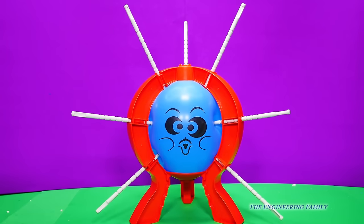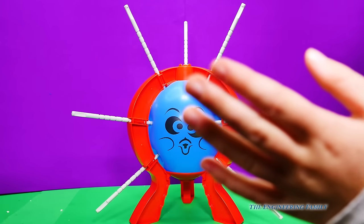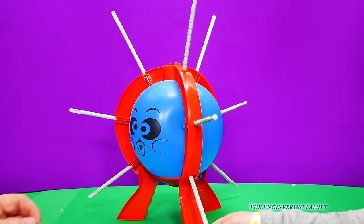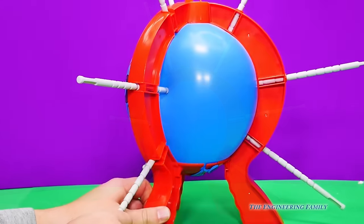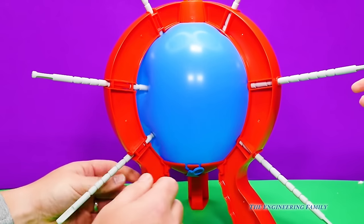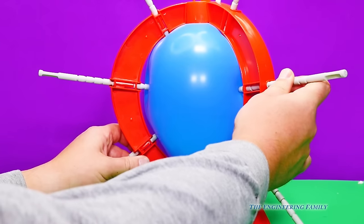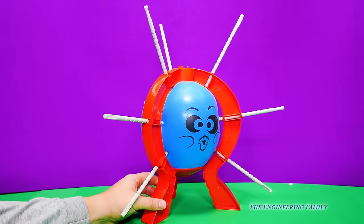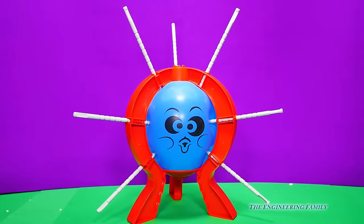I hope that balloon doesn't pop. Okay Assistant, your turn. She got two. Can you help me click? You want me to help? You got all the way down. So she wants me to do this one — one — again, this one and this one. Two. So even though she got two, she didn't have to do the same one twice.